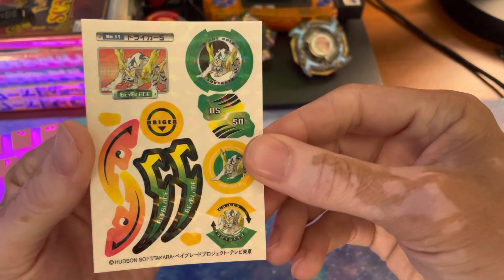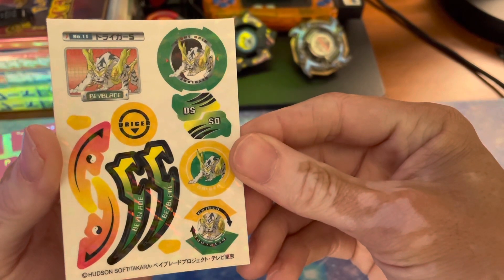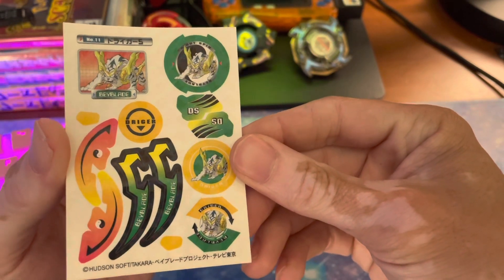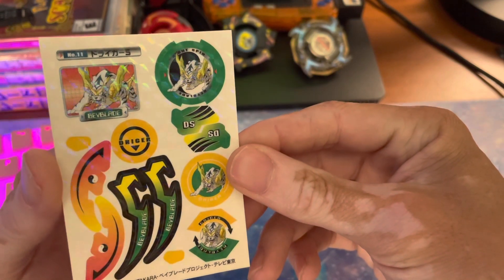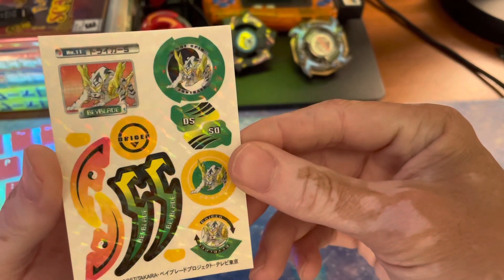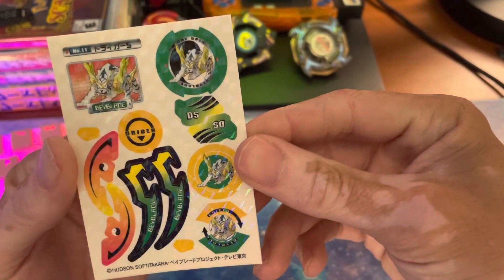First up we've got Drigger. This looks sick. I think these are all foil too — very, very cool.